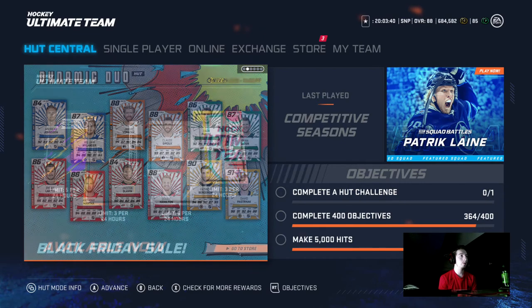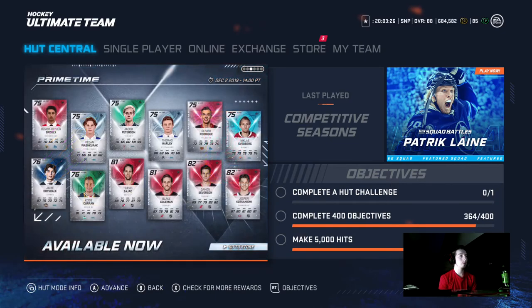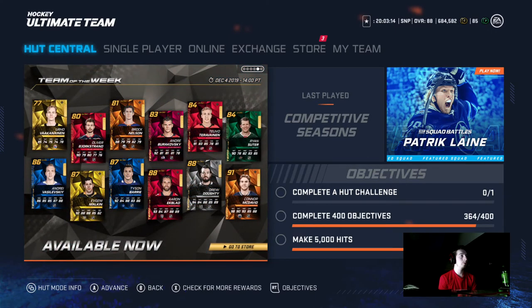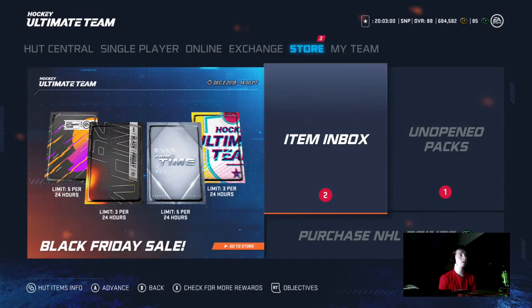Bergeron at center is gonna win every draw. There are a ton of packs out but I'm going to be slowing down on packs — I'll just get packs from competitive seasons or heart rivals, not buying with points anymore. There are new Prime Times out, they're all pretty bad. There's an icon pack and a Prime Time pack but they're not really worth it. Team of the Week has pretty good players — I have the Ekblad, not sure if it's the same one, but it's an 88 overall, solid player. The Dynamic Duo players are still out and they're solid.